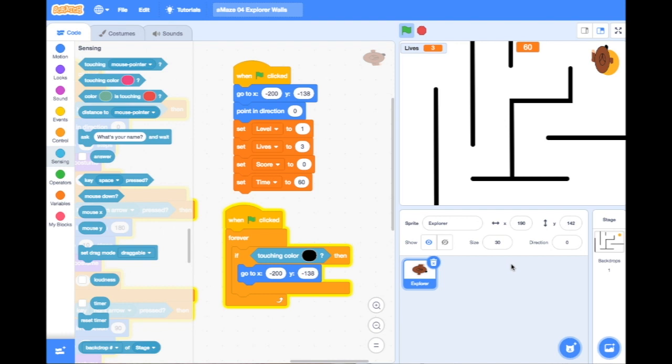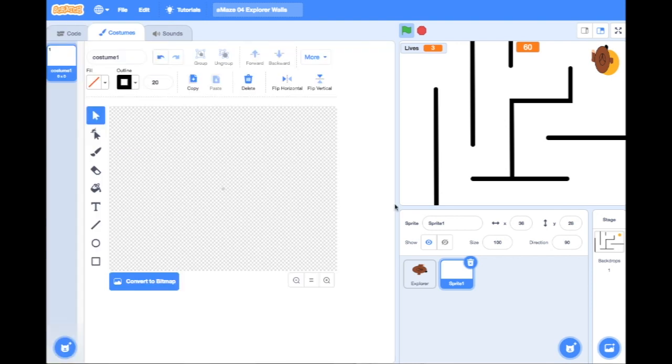The next step is to start making our baddies or obstacles. We're going to make them as separate sprites — we're not going to build them into the backdrop because we want them to move and interact separately with the Explorer. To add a new sprite, I need to click on the cap down here and go to Paint because I'm going to create my own sprite.